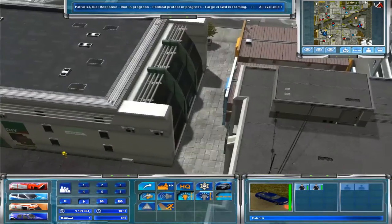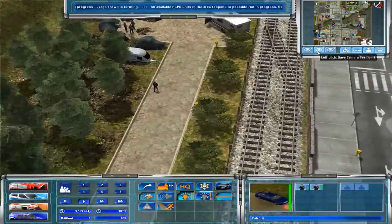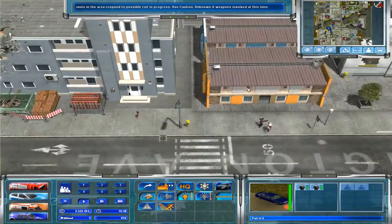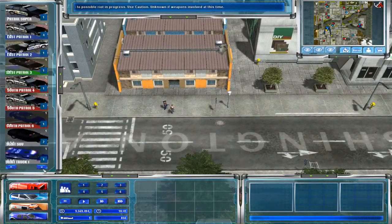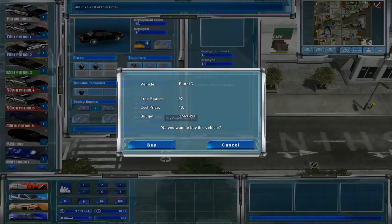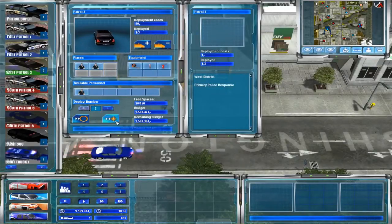Now we've got a violent rioters situation. I don't even know where the violent rioters are at — oh yeah, there they are. We're going to need more police; there's just not enough police spawned onto the map. We'll buy a few more of these cars — I like the unmarked ones, they're kind of cool — and get them over here.